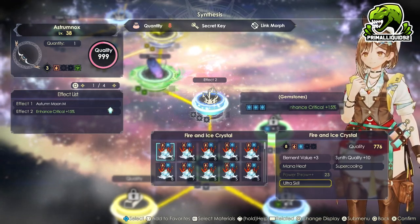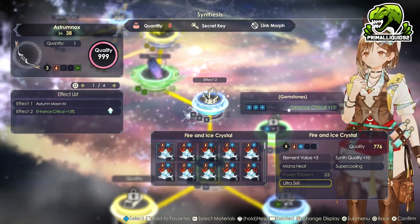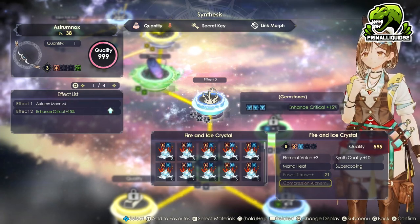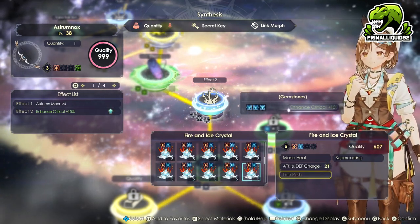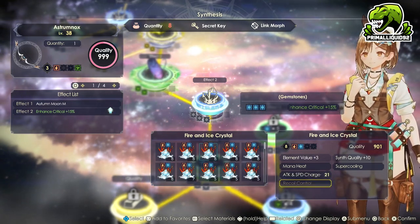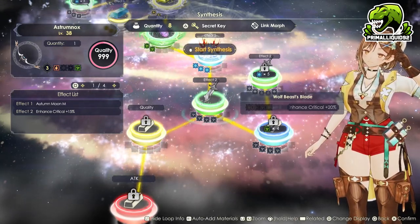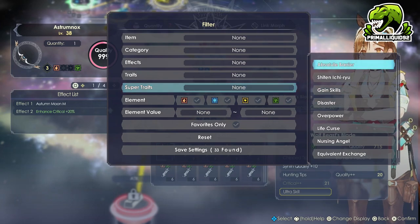In terms of the super traits, if you are going to manually play Claudia and use her skills, you want to use the Ultra Skill super traits. I am not going to do that though — we are not going to use her manually. So using a skill boosting ability is kind of pointless because she will never actually use them. There are two super traits that we can use: one is Berserker Spirit, which will be a massive attack increase, or we can use Ruxasha, which will also be a massive damage increase.